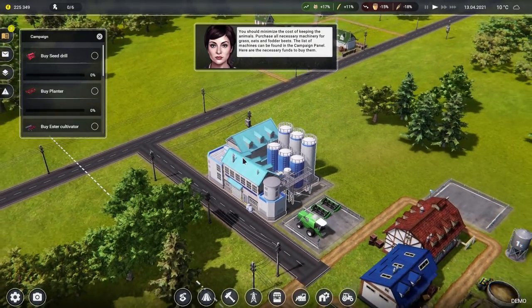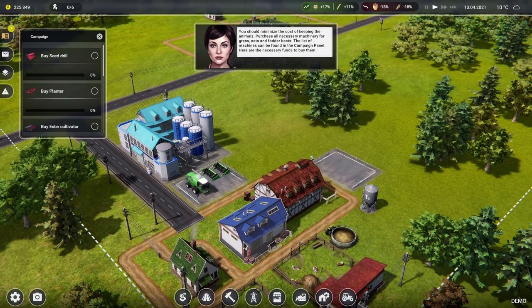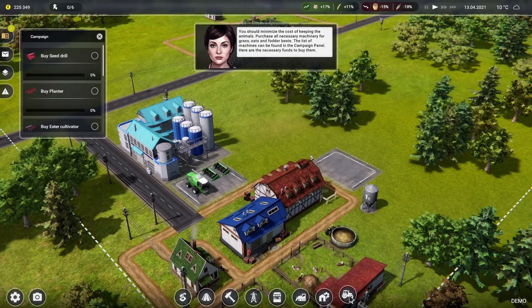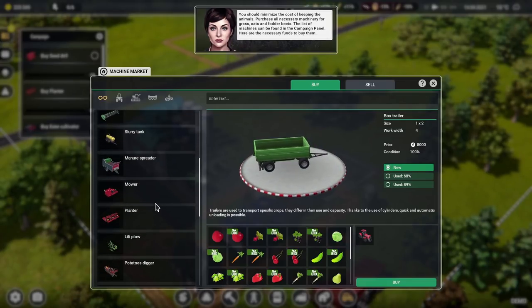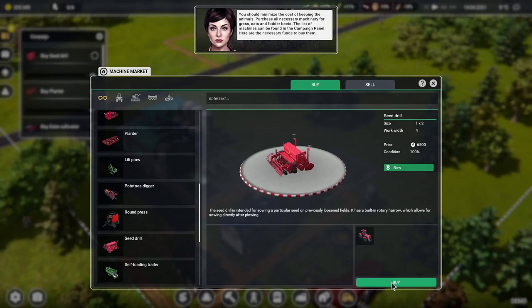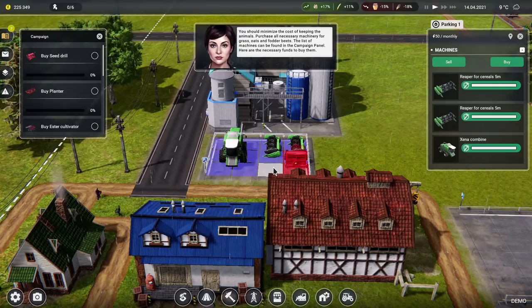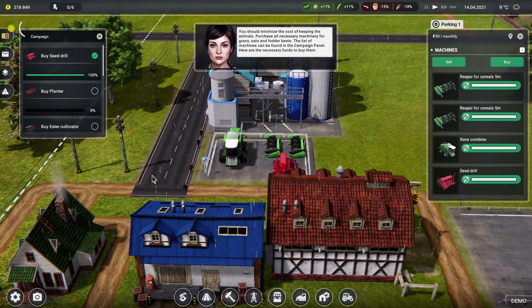We need to buy some machines and probably some storage and parking for them. The machine market — a seed drill, let us get a seed drill. Oh and it's raining, that's very lovely. We'll buy a seed drill and put it in parking number one — we can if we turn it round. A bit of lovely machinery Tetris.